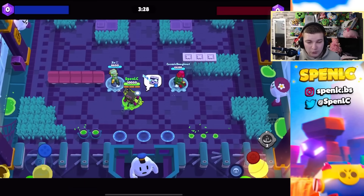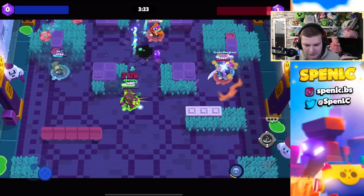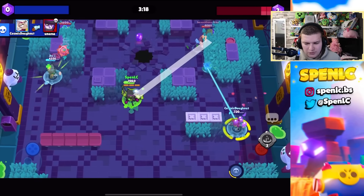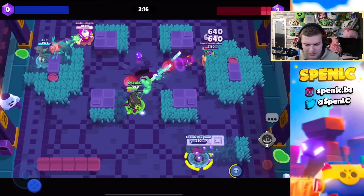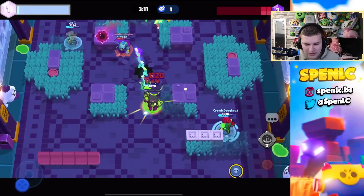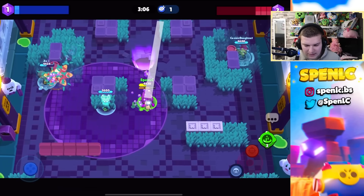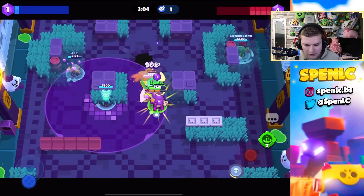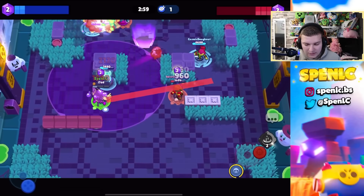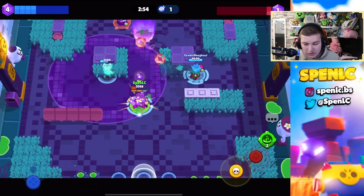Jumping into the super rare rarity, the best brawler by far has to be 8-Bit. I was surprised there are hardly any strong brawlers in this rarity — Jesse and Jackie are pretty decent with their hypercharge, but 8-Bit was the easiest choice. He's been storming the meta right now, strong in so many game modes. It's because of the Boosted Booster star power — don't let anyone tell you different, it's one of the best star powers in the game.